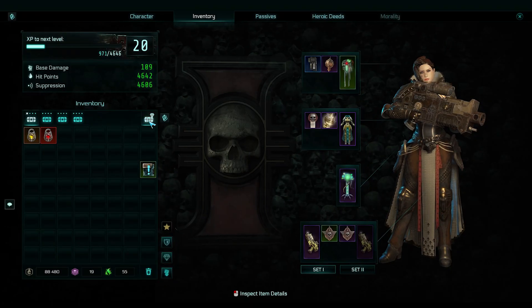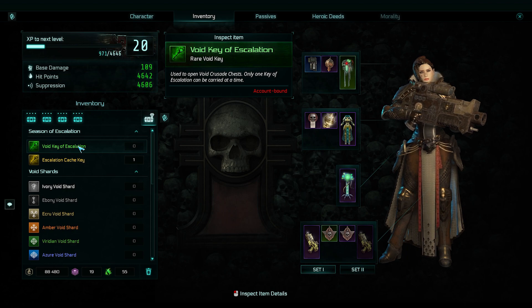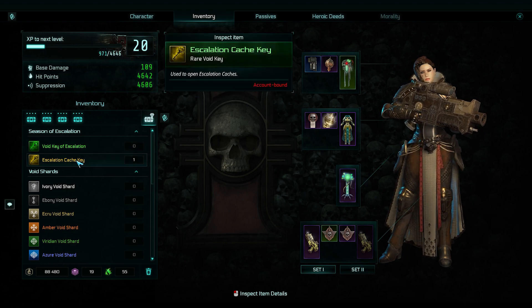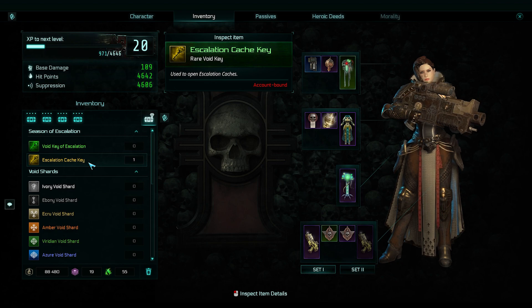If you go in here and check, you can see how many keys of escalation you have. I have a single escalation cache key, and there's a void key of escalation — you can only have one of those at a time. We've only seen two of these drop so far. I don't know if that means I've only seen two Harbingers, or if that means there's only a chance that they'll drop those and mine just haven't been.